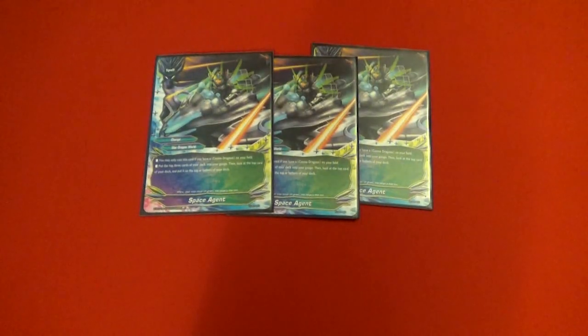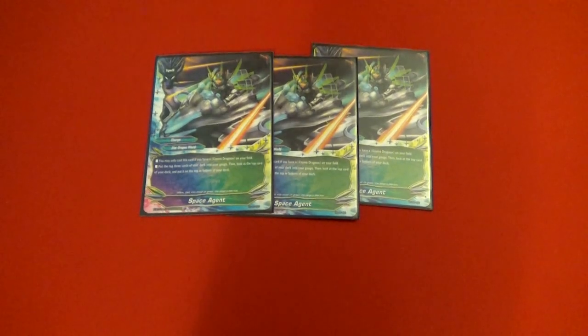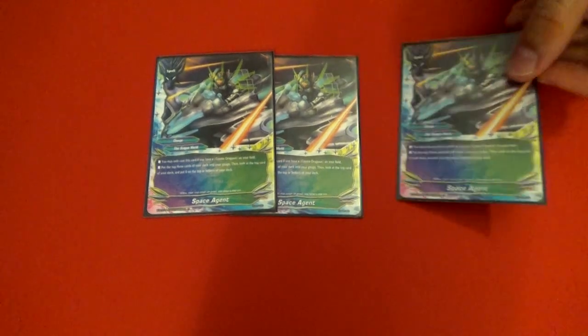Then we have three Space Agents. The gauge excel is super clutch because sometimes this deck runs low on gauge, but you often have more gauge than you can count. All it does is: you have a Cosmo Dragoon on your field, gain three gauge, check the top card, put it at top or bottom. And it's not once per turn, so you can just keep gaining gauge.